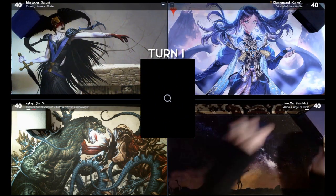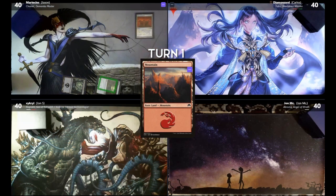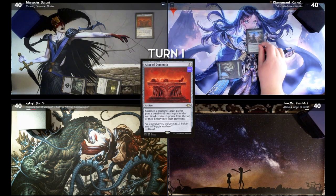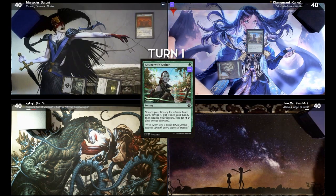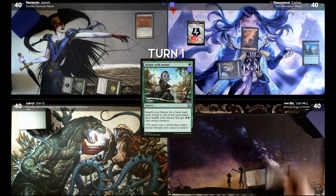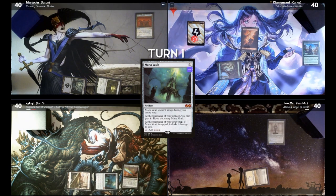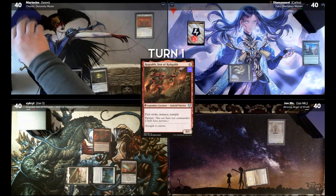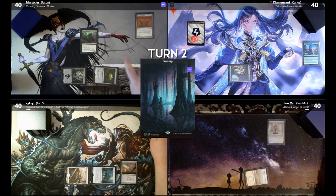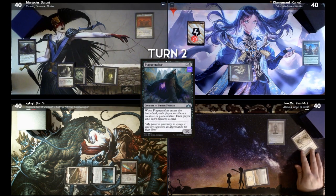Here's game two. Draw. Swamp, Sol Ring, Altar of Dementia. Go ahead. I'm going to play a Forest, tap it for Attune with Aether, get a Mountain to my hand. Draw for turn. I will play a Plains and I will cast Commander's Plate. Pass. Plains, Mana Vault, Sword of Body and Mind, Rogue Rock. Draw. I'm not even going to play a land yet, but I'm going to cast Plague Crafter — you can't attack a creature or Planeswalker without discarding a card. I'll play Verdant Catacombs and pass. I'm going to go ahead and get a Swamp though. Discard Faithless Looting.